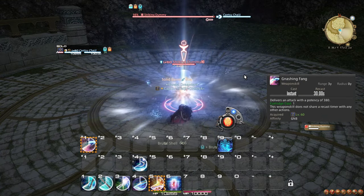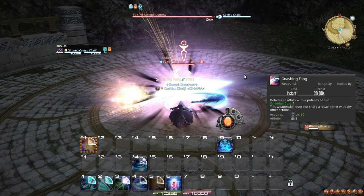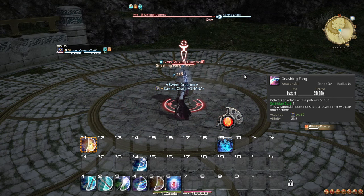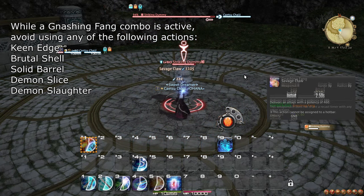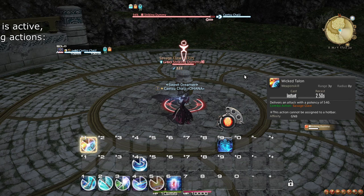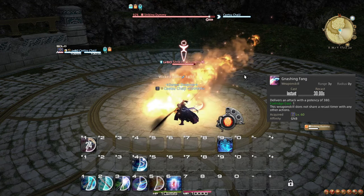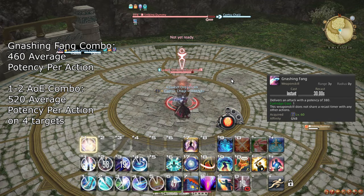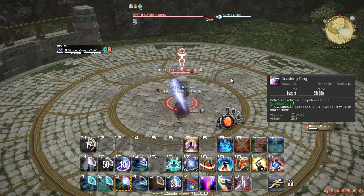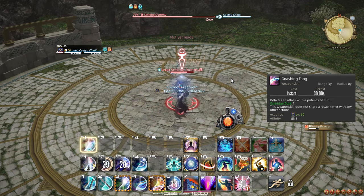This leads us to the Gnashing Fang combo, also sometimes known as the Continuation combo. This combo costs one cartridge to start, but then leads into two additional steps for free. While the Gnashing Fang combo does not cancel your basic combos, both of your basic combos will cancel your Gnashing Fang combo. The three steps — Gnashing Fang, Savage Claw, and Wicked Talon — are performed simply by using the Gnashing Fang button repeatedly, as it automatically changes into the follow-up actions. At this level, the Gnashing Fang combo is worth using with up to three targets present. The cooldown allows you to use it in every No Mercy window, and an extra time 30 seconds later, giving rise to a smaller burst window every 30 seconds.